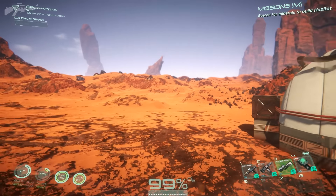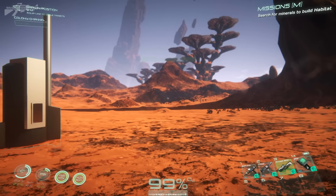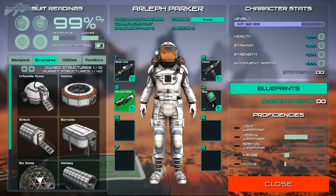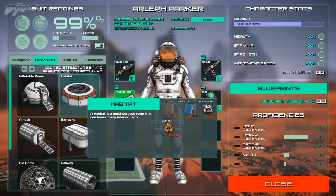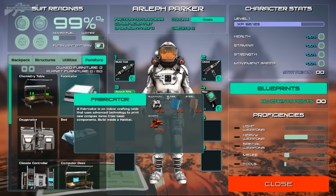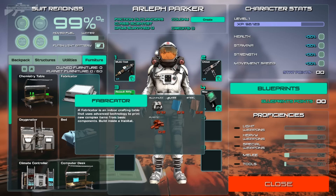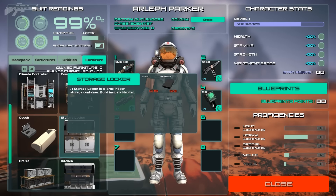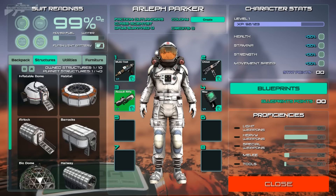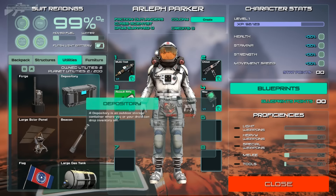So we're here down on the planet itself. I've just constructed this inflatable dome that you get to start with, and I've also created a forge. Around us in the landscape, there's a whole variety of resources that we're going to have to pull together. The next stage of building is I need to get something called a habitat - it's a multi-purpose room that can hold many interior items, like interior furniture. So we've got a chemistry table, fabricator - an indoor crafting table that uses advanced technology to print new complex items from basic components - oxygen generating, and even a couch that can be used to unwind and replenish your vitals. We've also got barracks, airlock, and vehicles possibly via a work table.